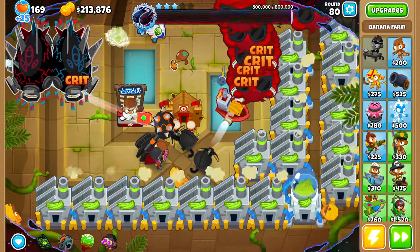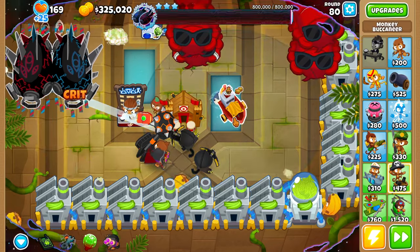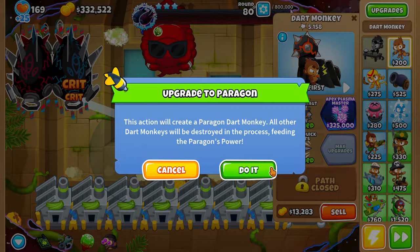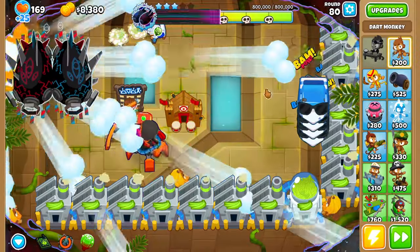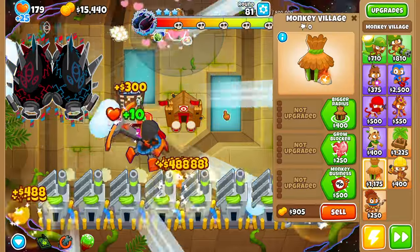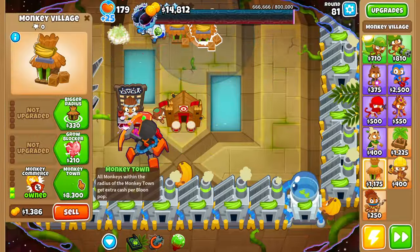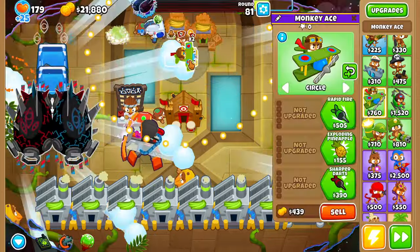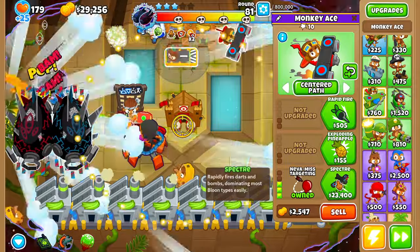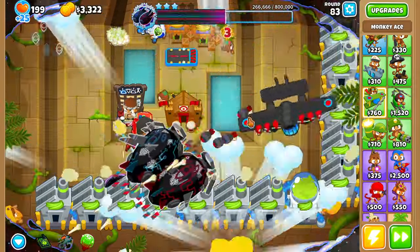Now we want to save up 215,000. Once we have that saved up, we'll sell these five banana farms and our flavor trades, then upgrade our star monkey up to the apex plasma master. We'll buy two more monkey villages, upgrade both to monkey business and monkey commerce, then grab a monkey ace and upgrade it all the way to a flying fortress with spy plane. Round 83, here's our flying fortress.